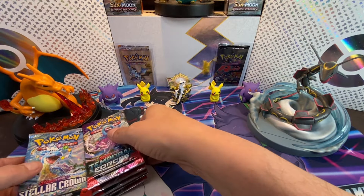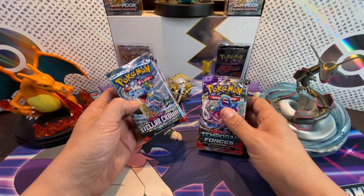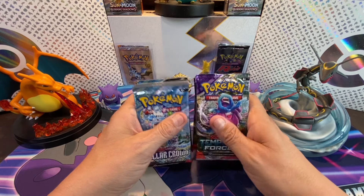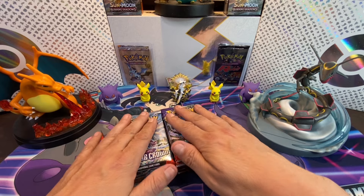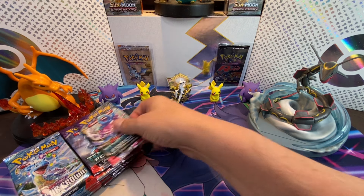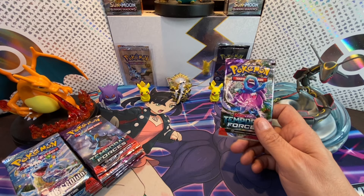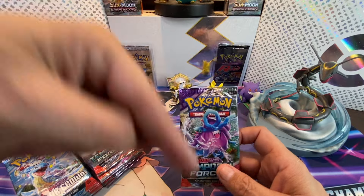Welcome back to the channel! We just got back from TPM Hobby and Collections with our 16 packs — eight packs of Stellar Crown and eight packs of Temporal Forces — to do episode six of our Scarlet and Violet tournament. The winner of these two will be going up against Paradox Rift in the finals. Don't forget to check out TPM Hobby and Collections for all your hobby and collecting needs; everything is linked in the description below.